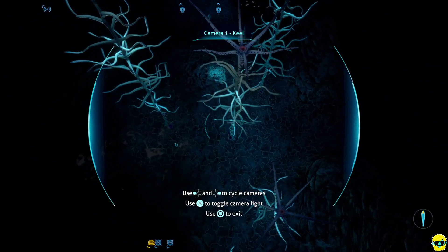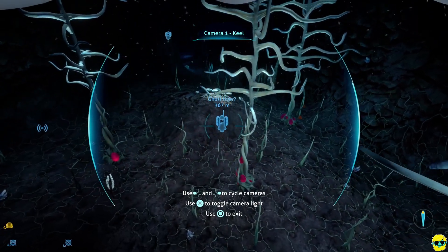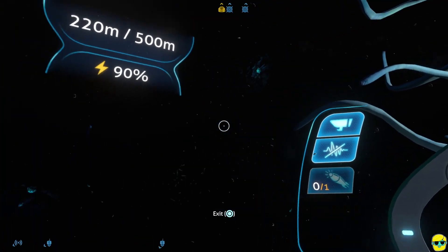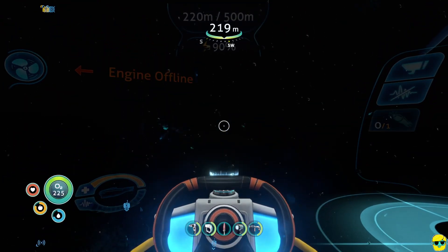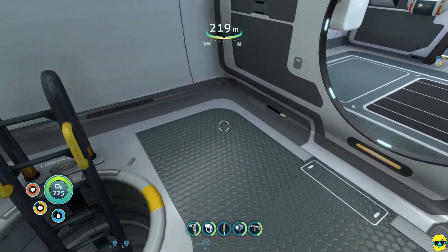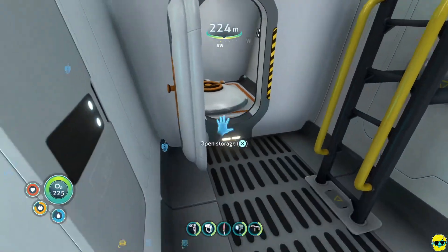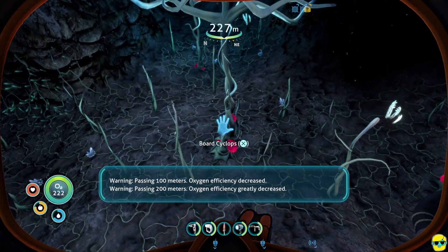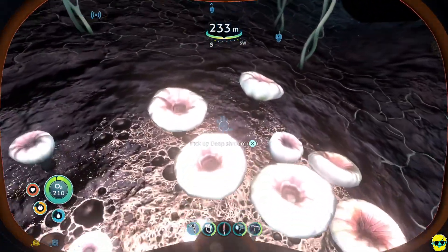We're going to look around right here and explore for the items we need. I'm going to leave my ship here, turn off the engine, keep the lights on, and exit. We're 219 meters deep, so our Seamoth could actually go down here, but I'm fine just swimming and seeing what we can get.